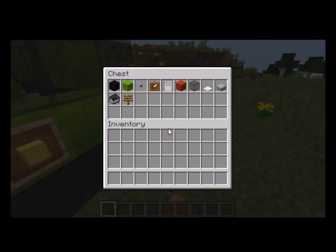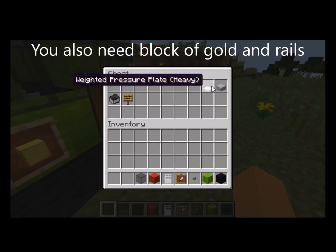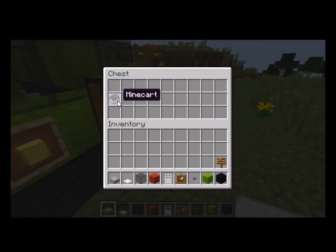So what you'll need to build this is: black wool, lime wool, a button, an item frame, an iron door, red wool, black stained glass, a weighted pressure plate — actually the pressure plate is optional — and stone slabs, a sign, and a minecart.